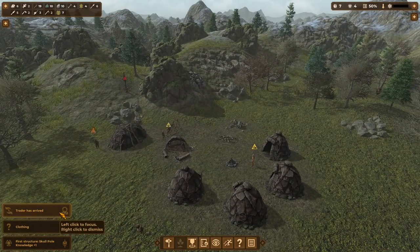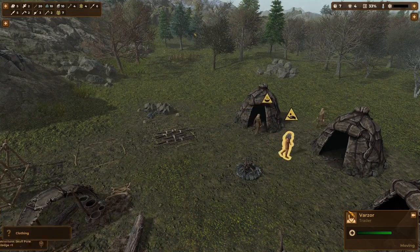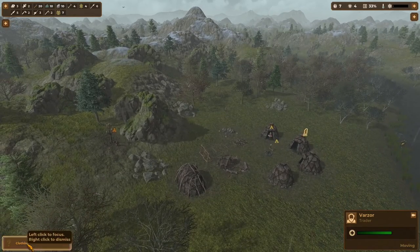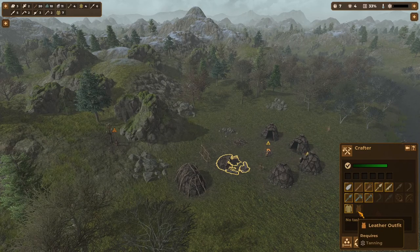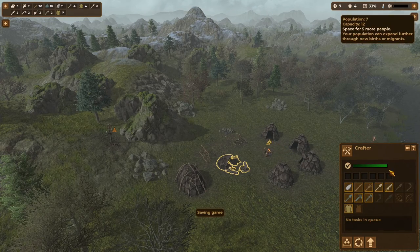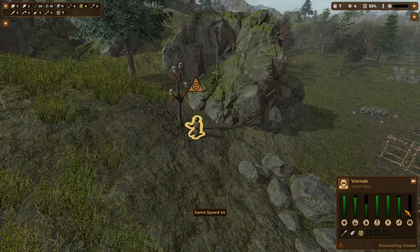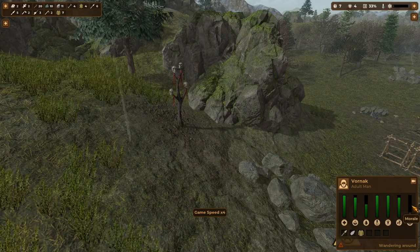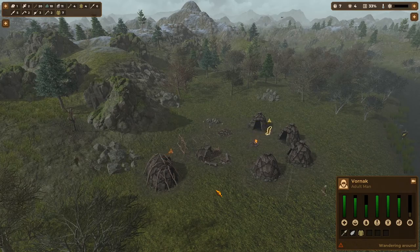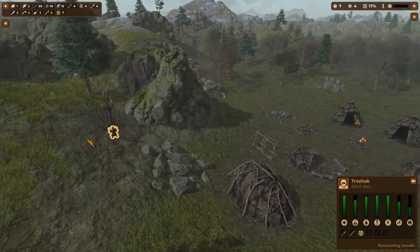A trader has arrived, so let's lower our speed. The trader's right here with this little hand. Oh, he gave up on us — we'll get the next one, that's fine, we didn't have a lot to trade. We're running short on clothing. We don't have tanning yet but we are producing as many skins as we can — we've got seven people and seven skins so it'll be warm enough. Our guy's morale is coming up; he'll stay at the skull pole for a bit. Sometimes they need to sleep or eat; if they're cold it can irritate them.